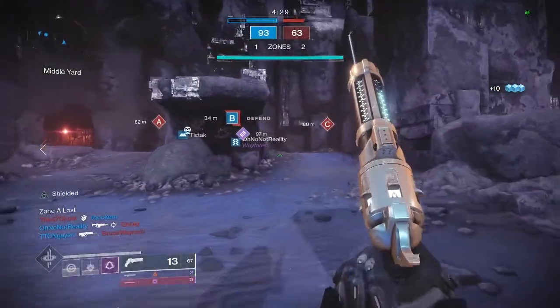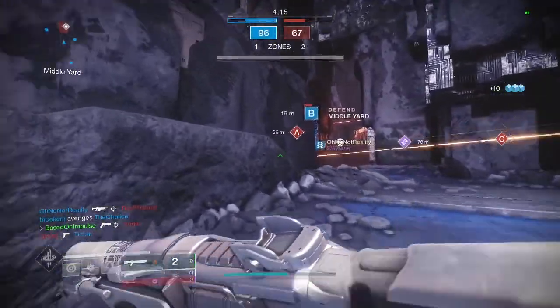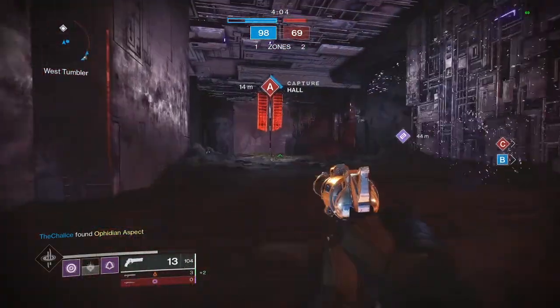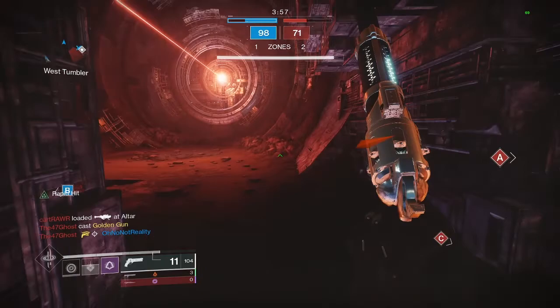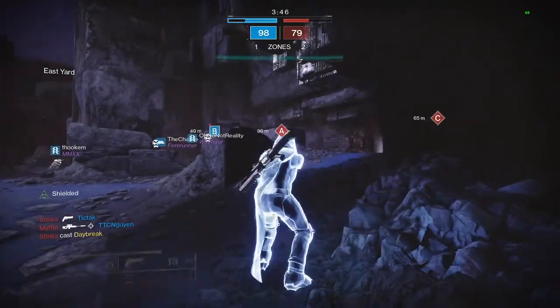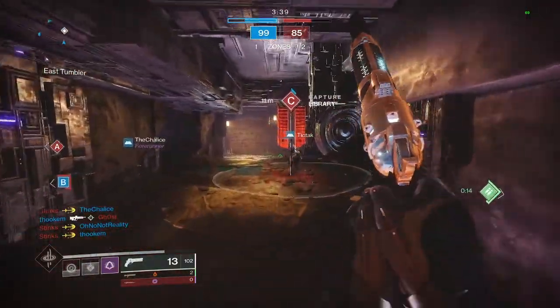Next we have an exotic that did get reined in a little bit, but is still really good, and that's the Liar's Handshake exotic arms armor. This armor's perk is called Cross Counter, and states that using your arc melee ability or taking melee damage will give you bonus damage on your next melee hit. Toss on your favorite 1-2 punch shotgun as well as top tree arc strider for Combination Blow, and this thing can be absolutely fantastic. Just get your Combination Blow up to x3, shoot that mini boss with your shotgun, and follow up with two quick melees for crazy damage. There's certainly better all-around options for hunters, but if you're not fighting a raid boss or doing a GM Nightfall and just want to use something that's fun, this thing is a lot of fun to mess around with.